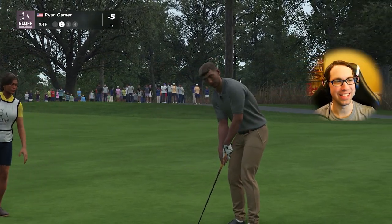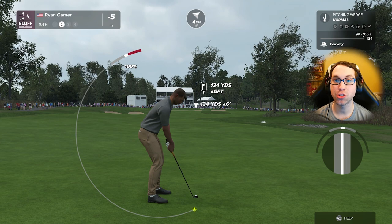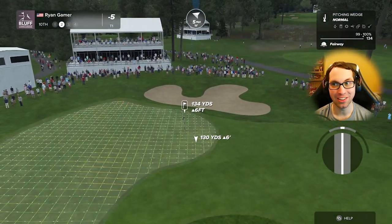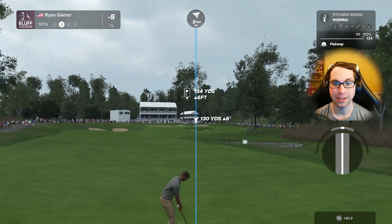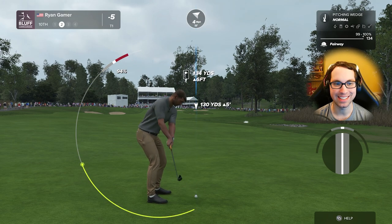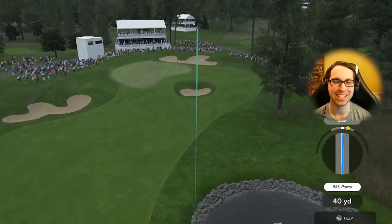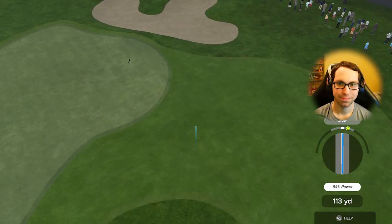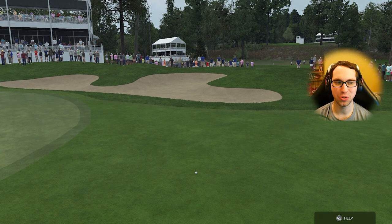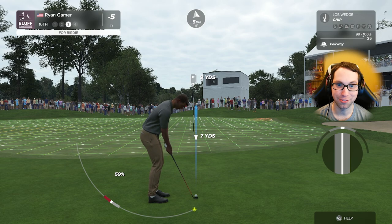About 135 yards out after a fantastic drive. The actual courses and details look really good — there are some breathtaking lighting moments. Player models on the other hand need a lot of work, especially comparing to NBA 2K which has the best player models I've ever seen. The swing animation looks so much better and smoother this year. This one leaked out to the right.